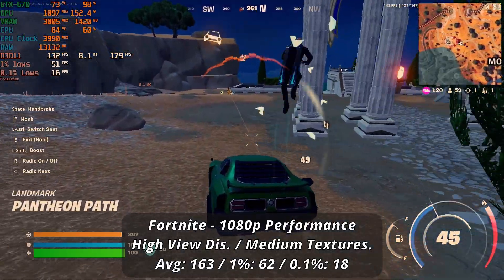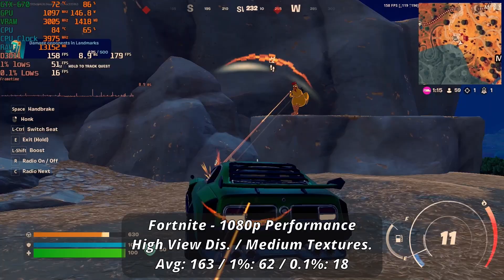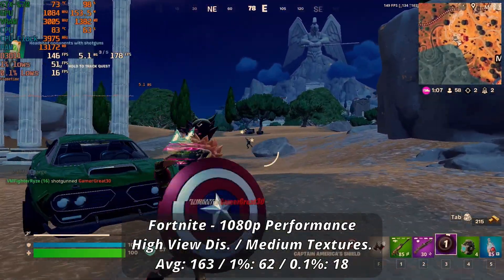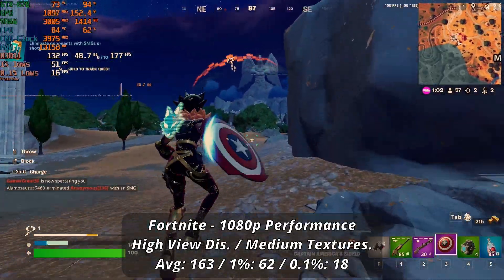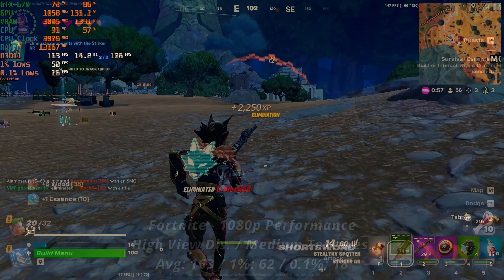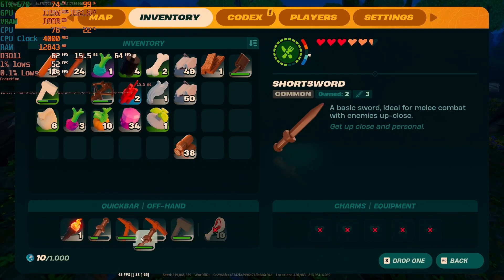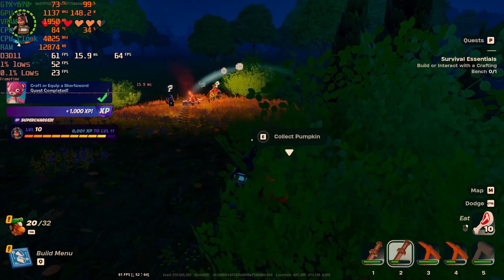Thankfully, we do get a lot more leeway using performance mode, which shot our average to double the previous number — 163. Our 1% also saw a boost, but it isn't quite as noticeable, so you'll still get those occasional janky frame drops, but the rest of the game will feel much smoother and a lot more responsive. This is what I think you should go for if you're trying to play the normal battle royale. For the other game modes, it shouldn't matter as much for the frame rate. Whether in DirectX 11 or performance mode, LEGO Fortnite runs perfectly fine, although that might be due to the more simplified models and textures.